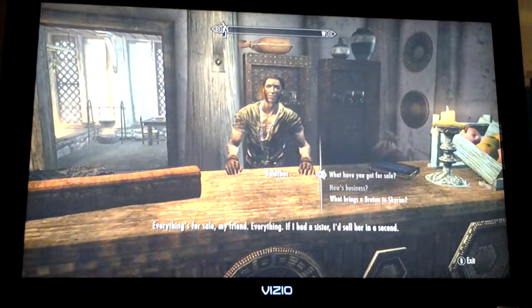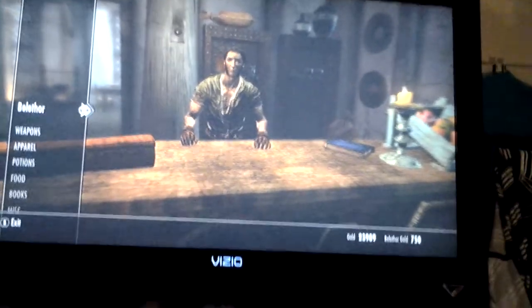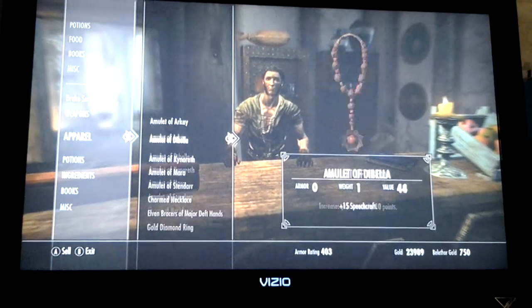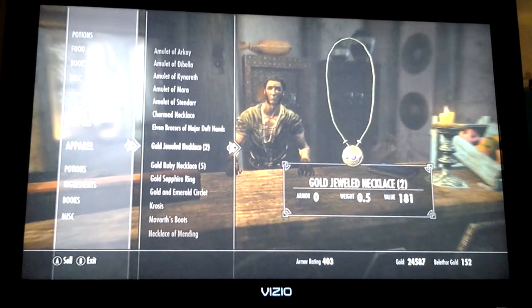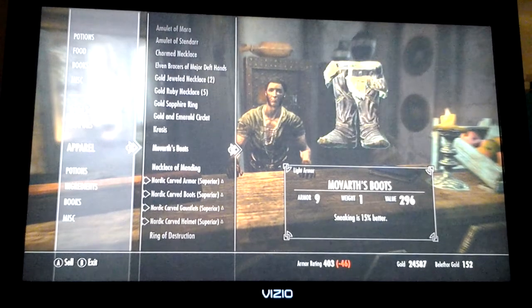And now, when you talk to him again, he should have all of his gold back. See? 750 — if you can see it well — and then I sell all the stuff again. You can do this as many times as you like, which is very convenient considering that I have so much stuff to sell. It's unfreakingbelievable.